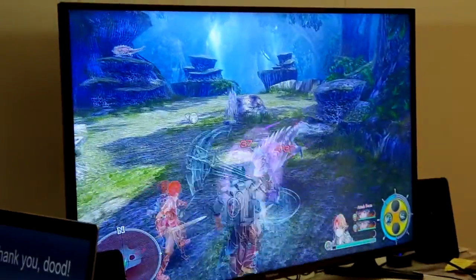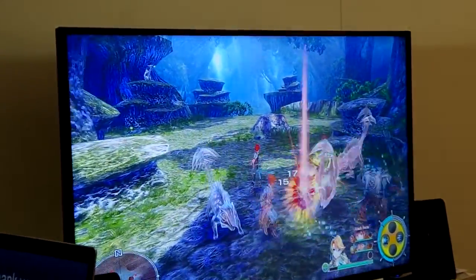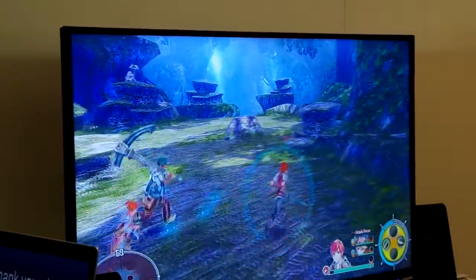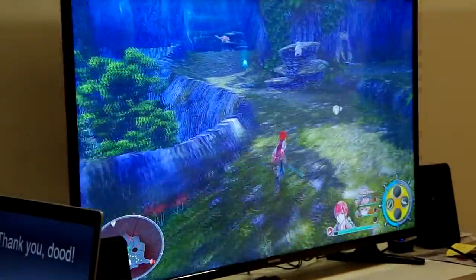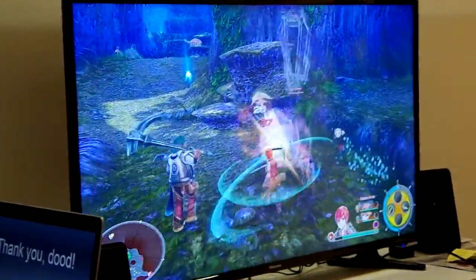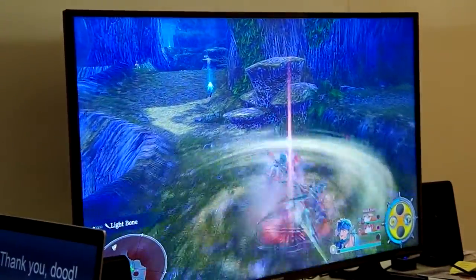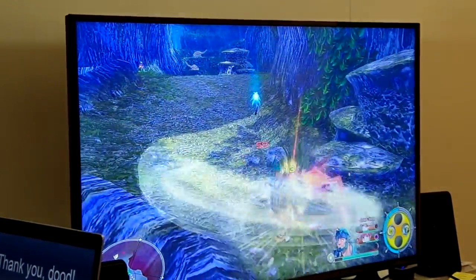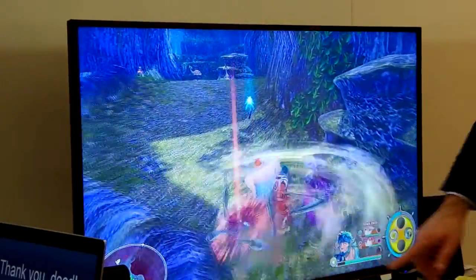Ys is really, really fast-paced. As you can see, you can have three characters in your party at once. Throughout the course of the game, you'll actually have five different characters that you can choose from. And the reason you have a party is because most of the enemies have different types. For example, our guy Salad here — he has a crushing type.